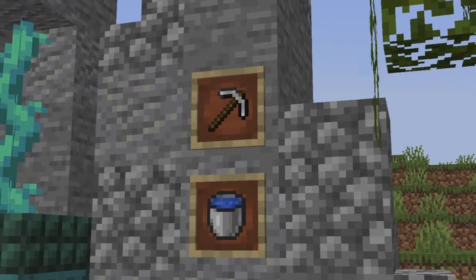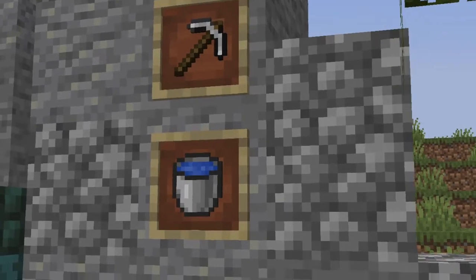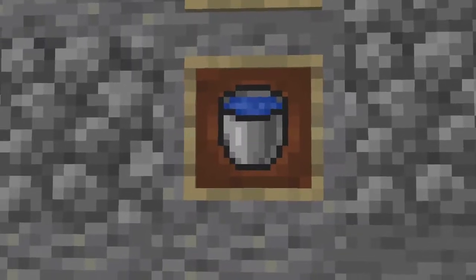Another biome you may want to explore within the update are the Dripstone Caves. Here, you'll be able to find the useful Stalagmites and Stalactites, which are spike-like blocks that damage mobs and can be used in traps. You may want to use a pickaxe to mine these blocks, but you may also want to bring a water bucket, as these caves feature lots of long drops which can potentially be fatal to players.